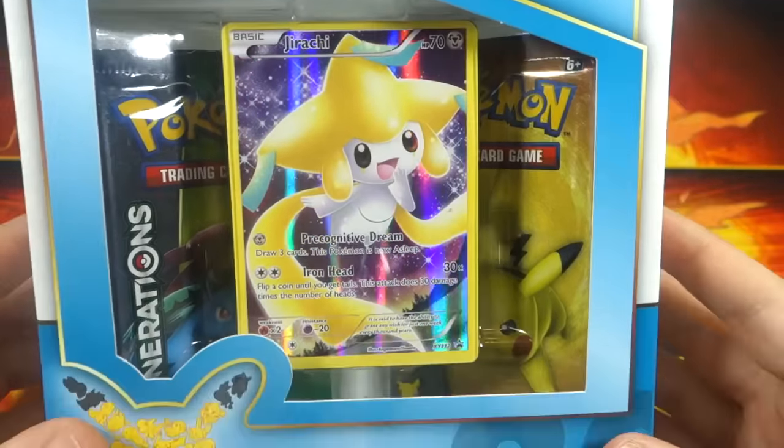Alright, we're back with everything. Let me show you the Jirachi promo first. I absolutely love tiny legendary Pokémon — including Victini, all of them. So cute, really nice purple coloring on the card, nice shine. Its first attack lets you draw three cards and then this Pokémon is asleep. I think this is actually going to be pretty playable because of that attack. Its second attack, Iron Head, is essentially the same as Pikachu EX's first attack except it requires one more colorless energy, so not quite as good — but that first attack will definitely see some play.